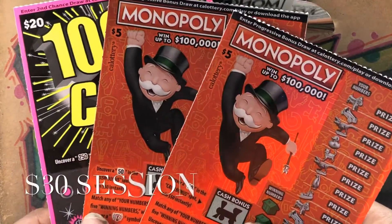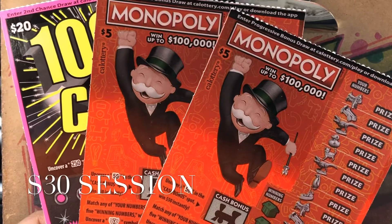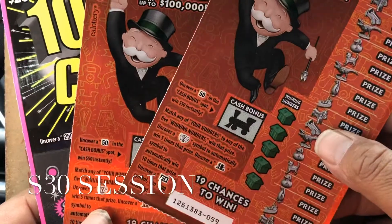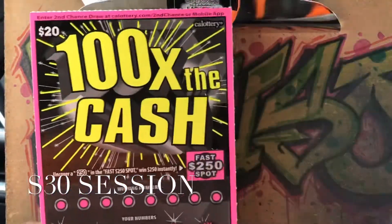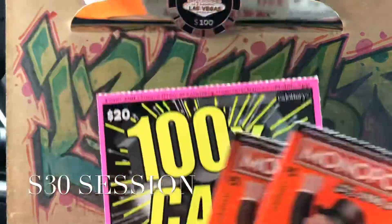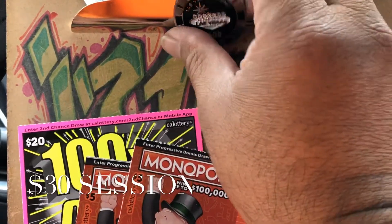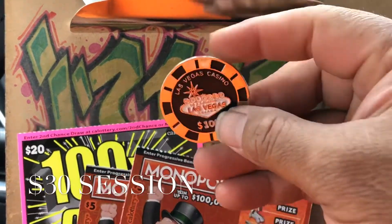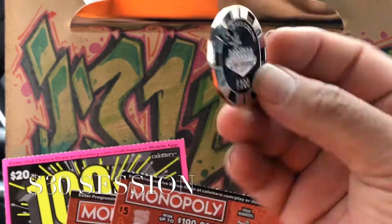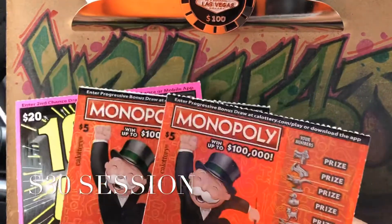What's up guys, this is LV Uso back again with another video. This time I'm in California. I got a $30 session — two of the five dollar Monopoly tickets, number 59 and 60, then a $20 hundred times the cash ticket, number 10. I also got a new toy to scratch with: it's a Las Vegas coin and it has a magnet in the back so I can just clip it on my clipboard whenever I'm ready to use it.